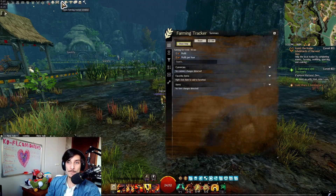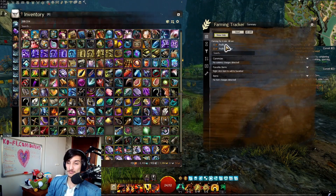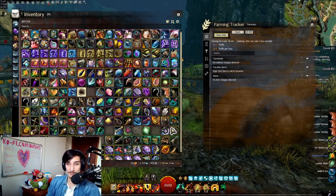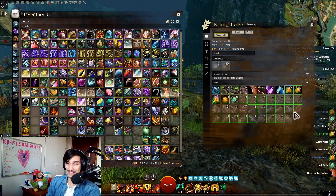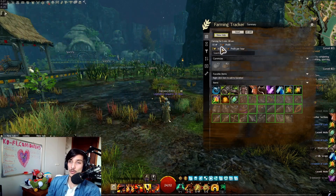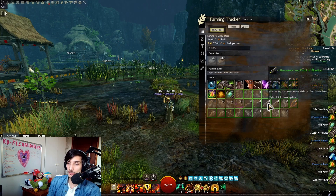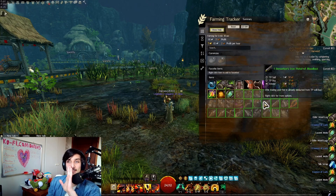As you can see here, I have my farming tracker open. You can see I have zero profit per hour and zero profit at all. But as soon as I do anything — I'm going to salvage all this stuff — there it is. Everything gets updated instantly and it tells me which items I've gotten from salvaging, the gold per hour, the exact amount of gold, and also which items and currencies I've lost.